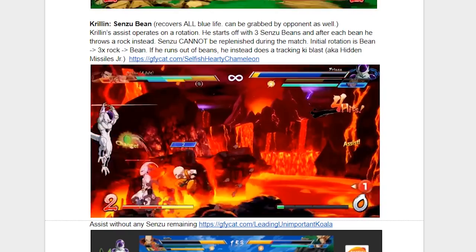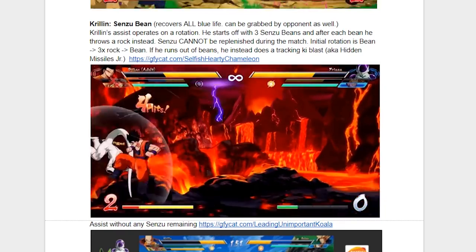After you run out of beans, when you do the assist, you don't throw rocks — you just get a tracking ki blast, which looks like this.